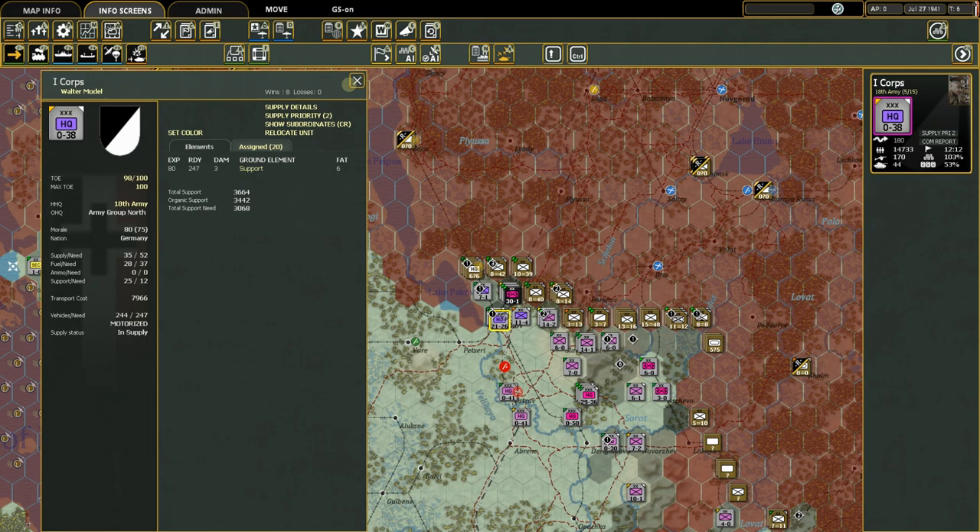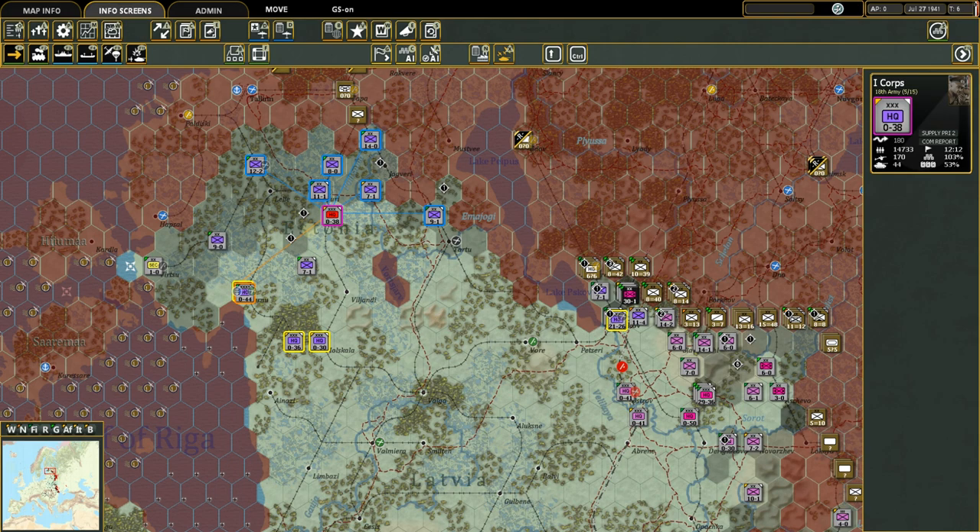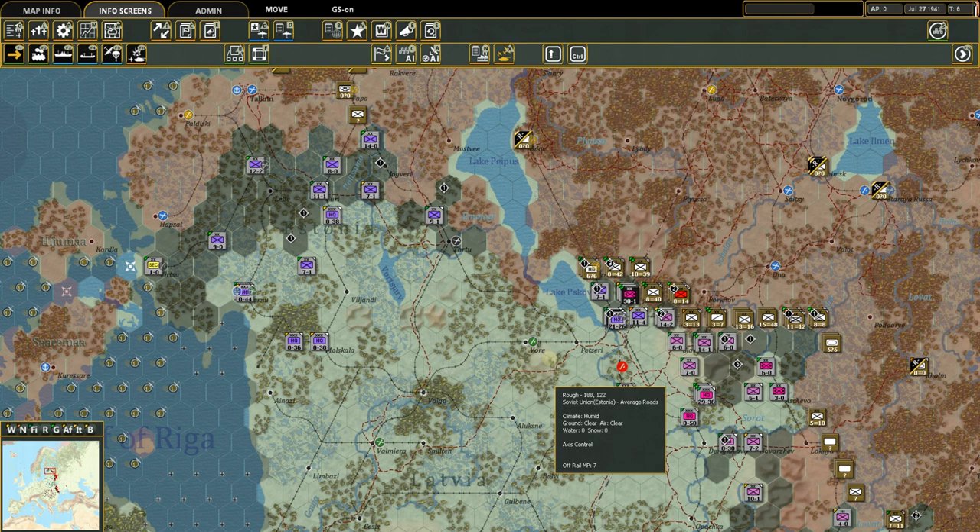You can see that Model and this headquarters are commanding six divisions. That's because the 18th Army is designated an assault army, which ups the number of units he can command. The orange line goes back to who 1st Corps directly reports to in the chain of command — in this case, 18th Army. If you click directly on 18th Army, the light blue lines go right back to Model. Orange goes up to who commands it; blue goes down to what it commands.